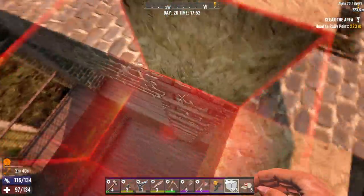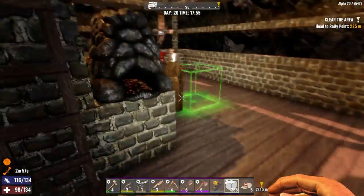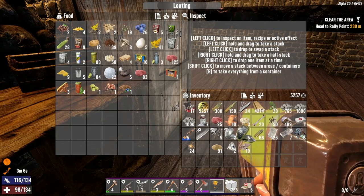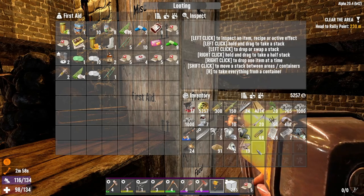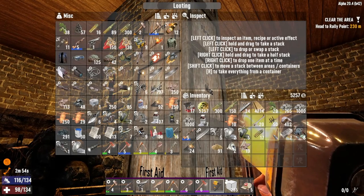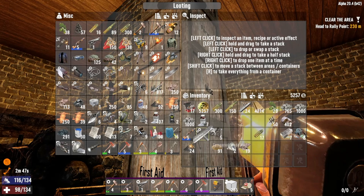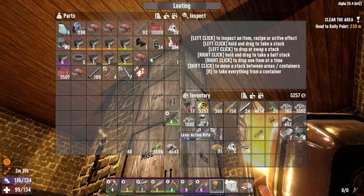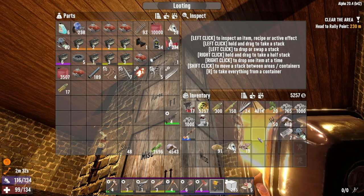Let's go. Empty our pockets. Back up to three minutes. Boom, boom, boom. First aid. I think that's it — miscellaneous. Oh. That's what — the one we were going to sell. I'm going to put these over here.